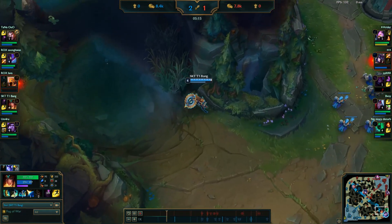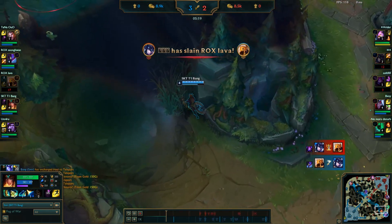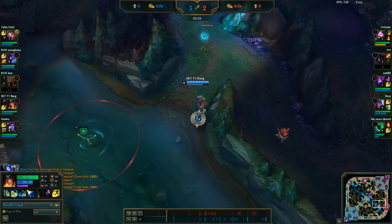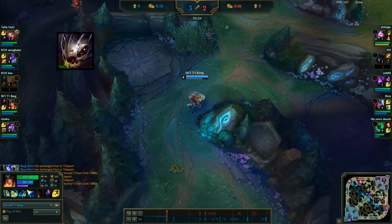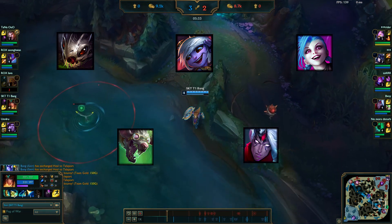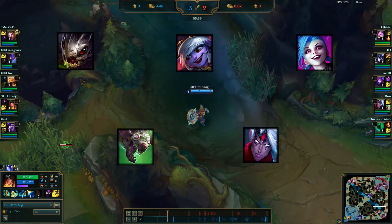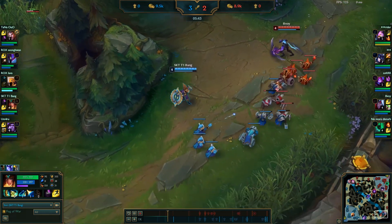Secondly, Sivir also uses Spellbook for the same reasons that some other ADCs are taking it right now: lower summoner cooldowns for increased safety during lane, easier positioning in teamfights, and less likelihood of being picked off late game before an important moment. Current possible users are Kog'Maw, Tristana, Jinx, Twitch, and Varus — all notably immobile except for Tristana. However many pros still prefer Fleet Footwork or Press the Attack depending on the champion, so this may not turn out to be a full meta shift.